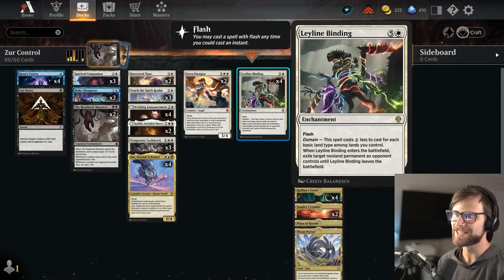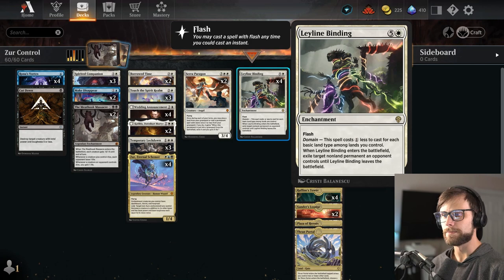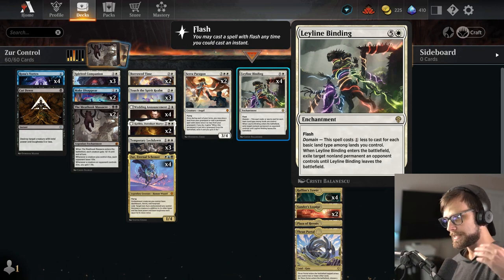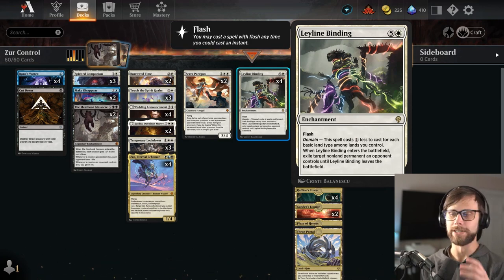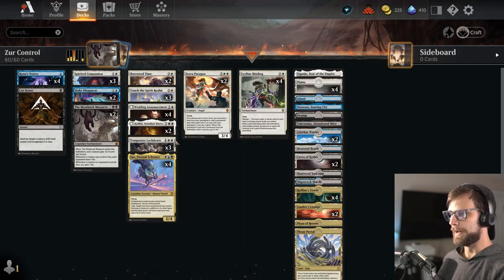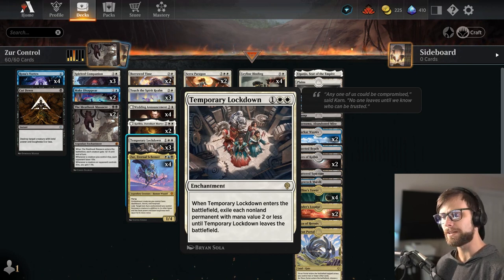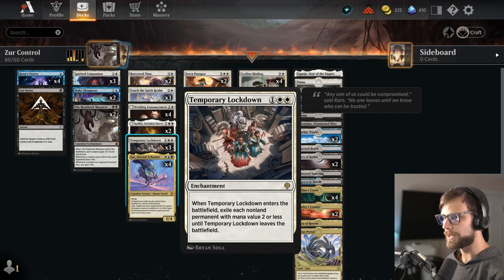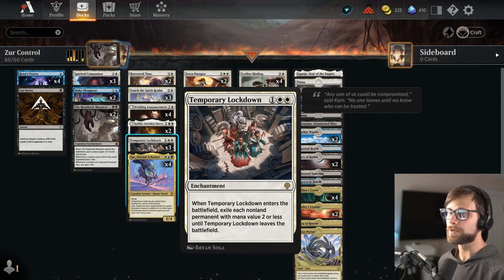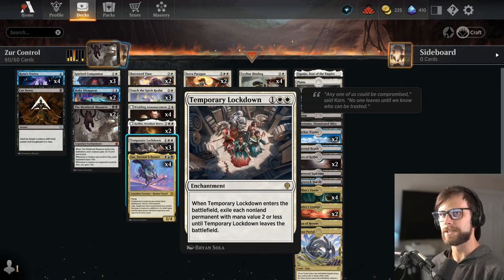One of the brand new ones is Leyline Binding. It gets cheaper for every basic land type you have represented on the battlefield, and it's an instant speed way of basically exiling a non-land permanent an opponent controls. Especially if we can make this a creature, it's a 6/6 naturally with the Xur ability — a huge, powerful creature. We do have Temporary Lockdown, which is a great enchantment sweeper, something a little bit different. I'm really excited to play with this card because it's really good in the current meta — you're going to see a lot of aggressive decks.